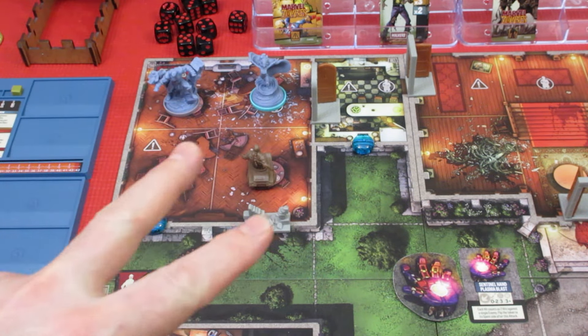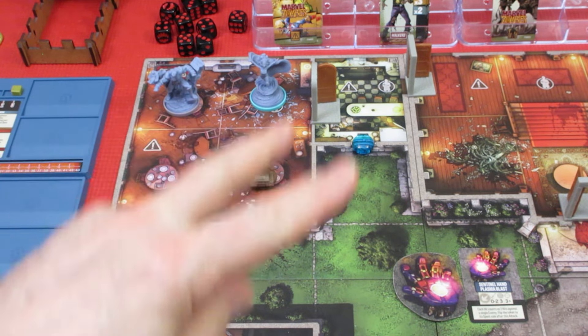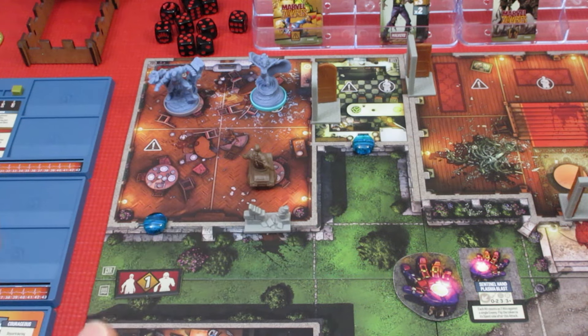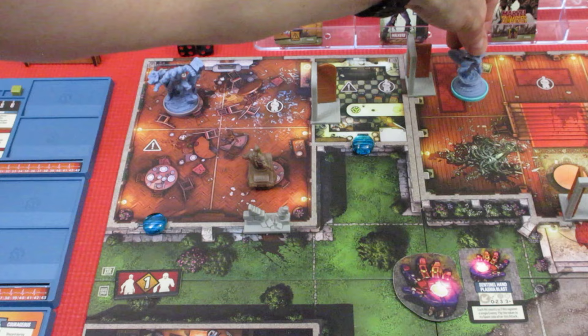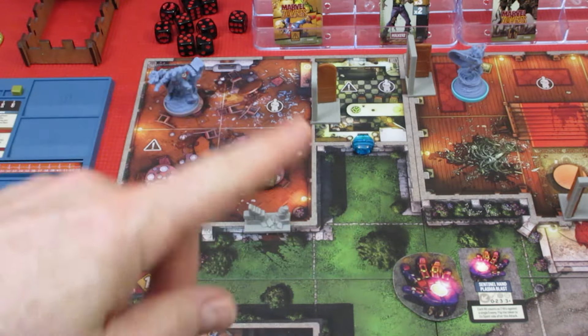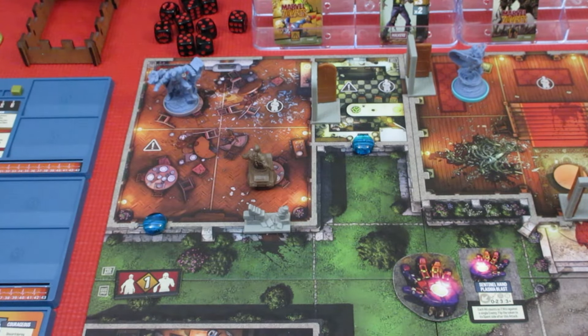That was her second action — she has two more actions. Trying to hit this guy and get two hits, I think is going to be a waste of time. For her final two actions, she's going to move one, two — trying to get back through the mansion and join Wolverine. We've got to get our superheroes back together. We're in a bit of trouble here.